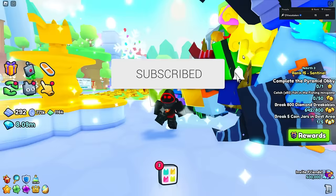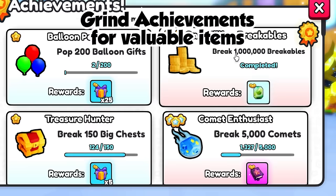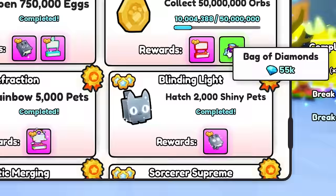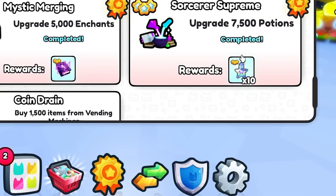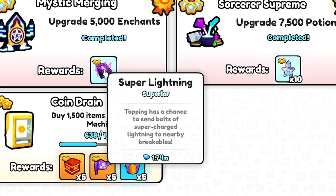Most videos will tell you to go to your achievements and grind expensive stuff - like 1 million breakables, which is a lot. There's also 750,000 hatches and then 1.1 million hatched. They'll also recommend 1 million breakables which gives you 3 million gems, putting you about two-thirds of the way. Maybe the upgrade one at 2 million, 7,500 potions, or super lightning at 1.7 million - those are all decent options.